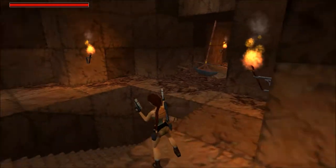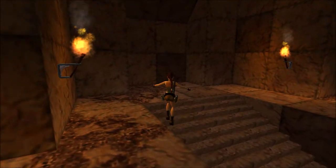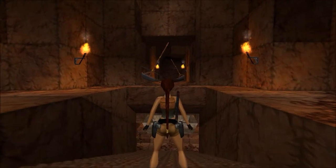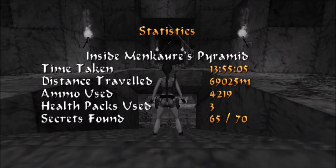Anywho, three bats that we took care of. So this is actually a very, very short level — it should have been one level with the one before. We are inside Menkaure's Pyramid, as I promised. We're going to find one secret, just before the very exit, and it's going to be a brief detour.